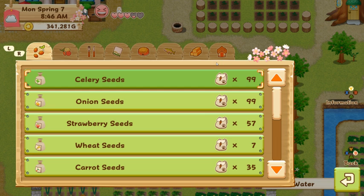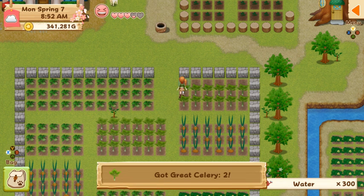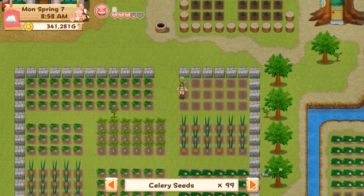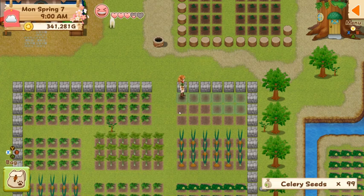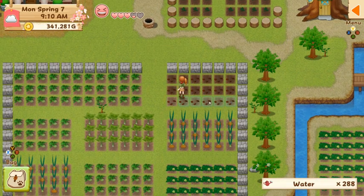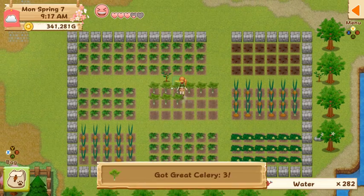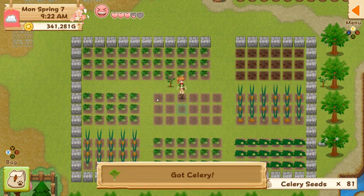They have grown and I'm going to harvest them to see if I actually get anything different. They look the same, so let's see. You see they're all fertilized. Great celery. Great celery. Great celery! So I guess I'm going to have to check out why they didn't mutate. I'm going to guess that they have to be at a particular area in order to grow.